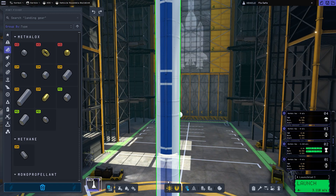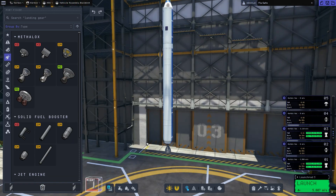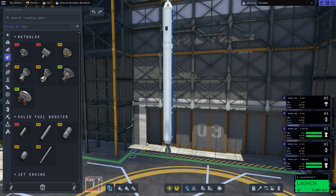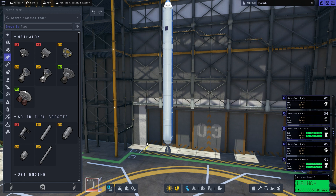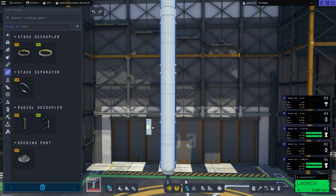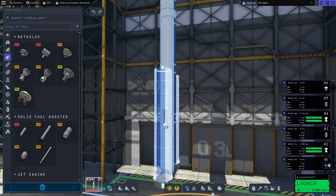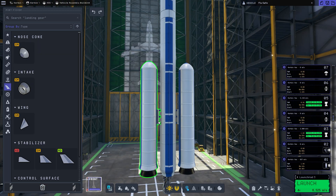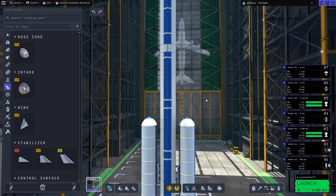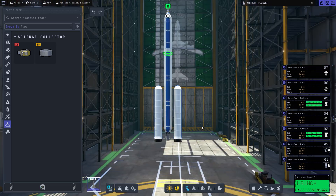One thing I forgot to add on the top stage was a Science Junior - don't forget to add the Science Junior. I'll be adding it later on. The only goal of this rocket is to get up out of Kerbin's SOI. Leaving Kerbin's SOI is something pretty simple. And there we go - I have now added my Science Junior.